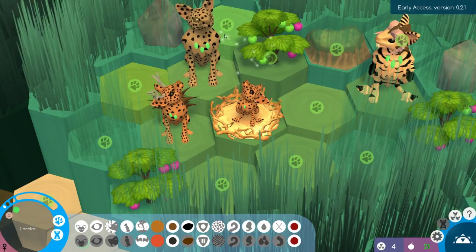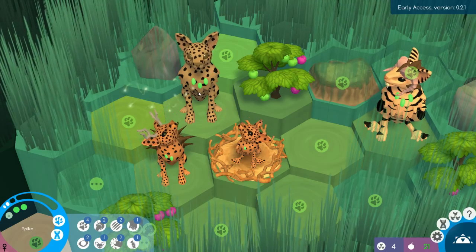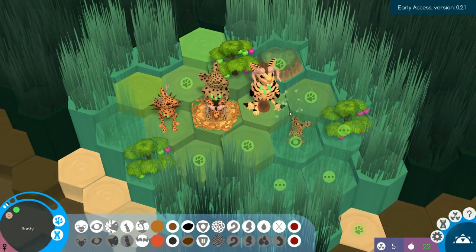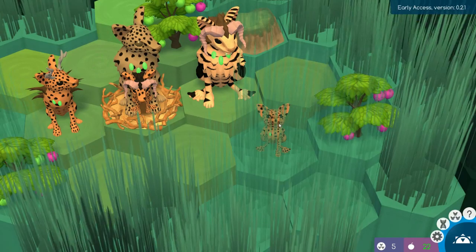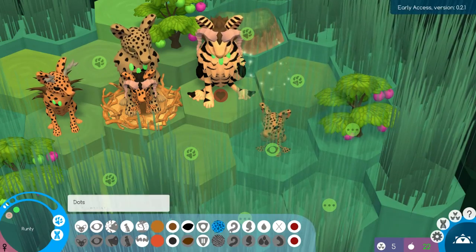I want the spiky body — it's just cool. I'm assuming that if something tries to hurt us it'll get hurt back. I have just named this little girl Runty after my crested gecko, since she has the bad leg gene, carries haemophilia, and a lot of bad genes we simply can't pass on. So we are moving on.